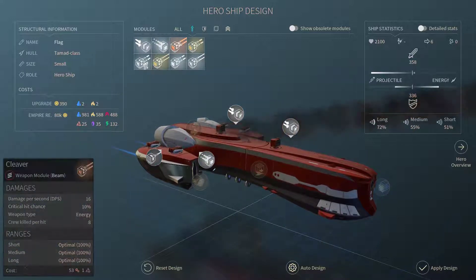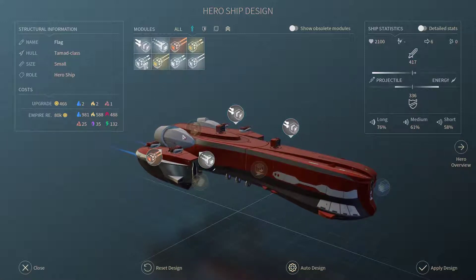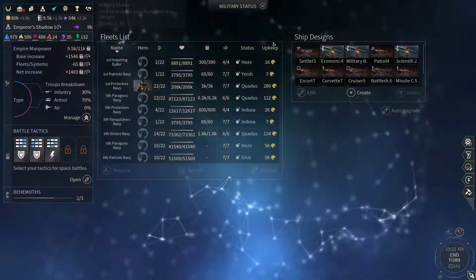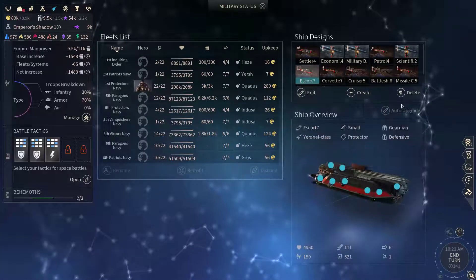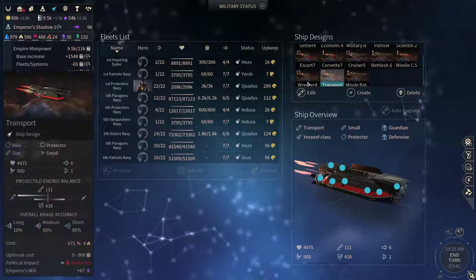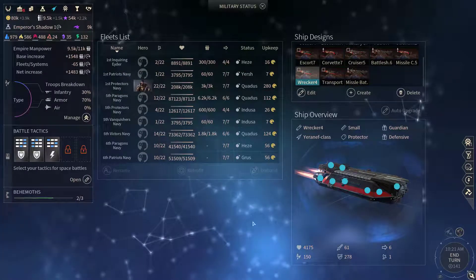This is a basic plasma beam — let's grab a cleaver. Let's apply this. We've got some basic upgrades available for some of our ships, or maybe not. Never mind.